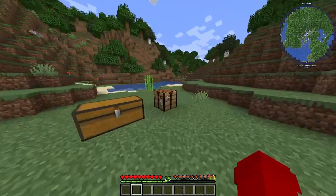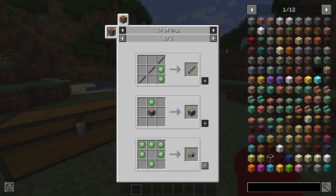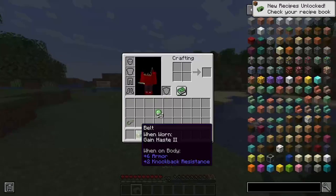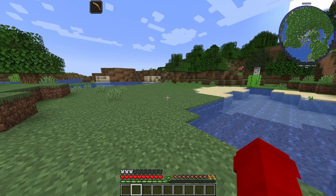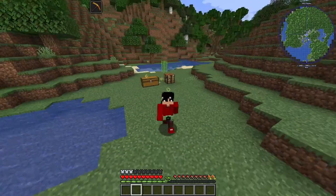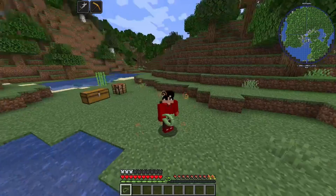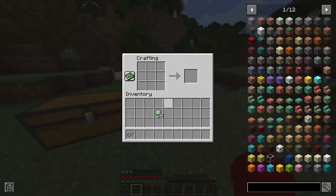The next one is the Worn Belt. You can actually wear this on your chest slot — it goes in there and it looks pretty cool. This belt gives you Haste 2 whenever you wear it. You can also hold the other belt at the same time, so you get Strength 2 and Haste 2 at once.